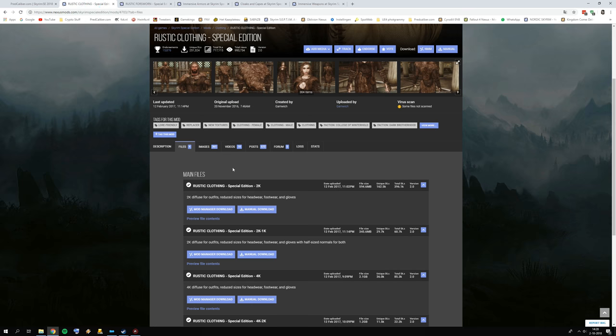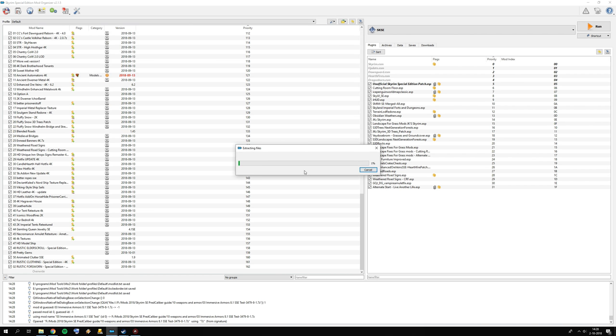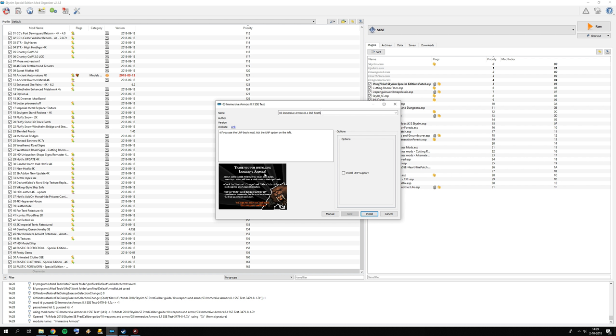Then Immersive Armors. Let's go back to Mod Organizer. I skipped Cloaks and Capes, so we have Immersive Armors and Immersive Weapons. Wait for it to finish initializing, then you get an options form — Install UMP supports. I'm not going to do that because later I'm going to pick CBBE, which is a body mod. If you have no idea what this is, that's fine — just make sure not to check this box unless you prefer UMP body over CBBE.